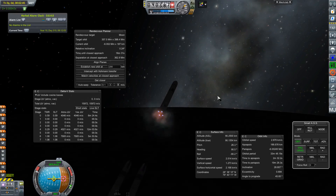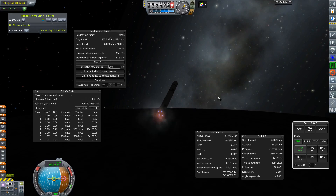There's booster separation. Once I get up to 100,000 meters that's when I'll separate the fairings, although it doesn't really matter when I do it because this rocket has a lot of fuel.